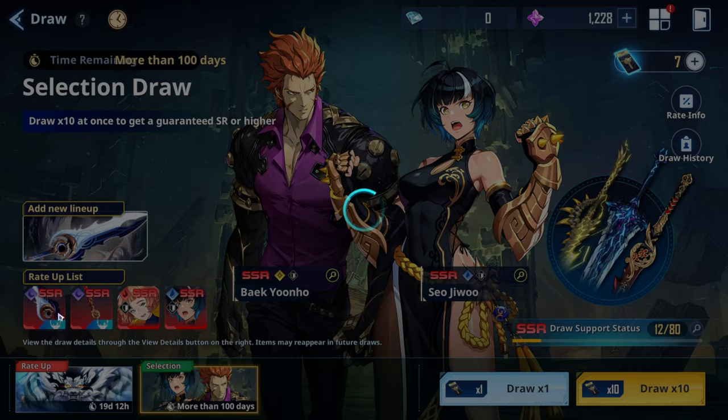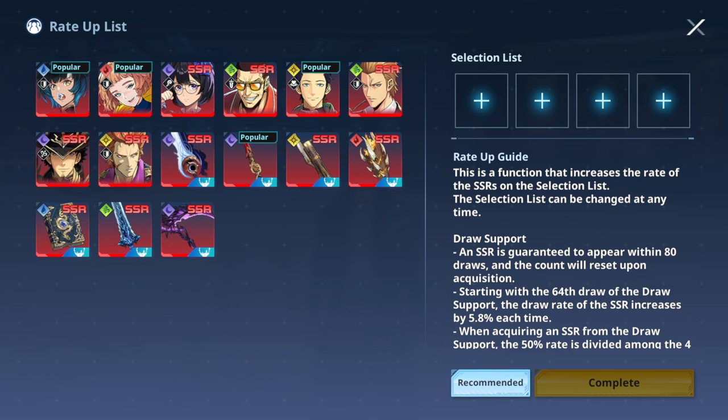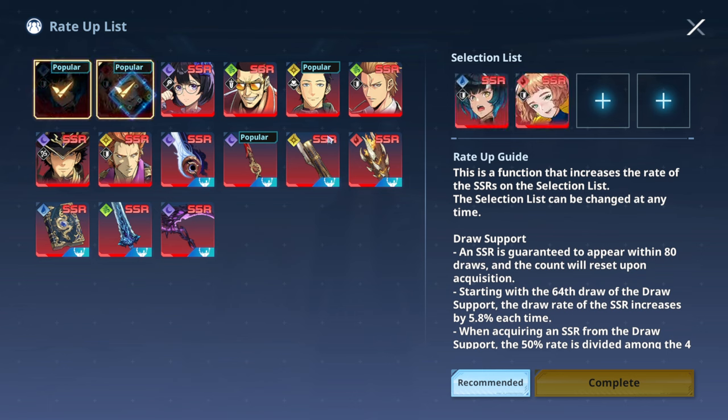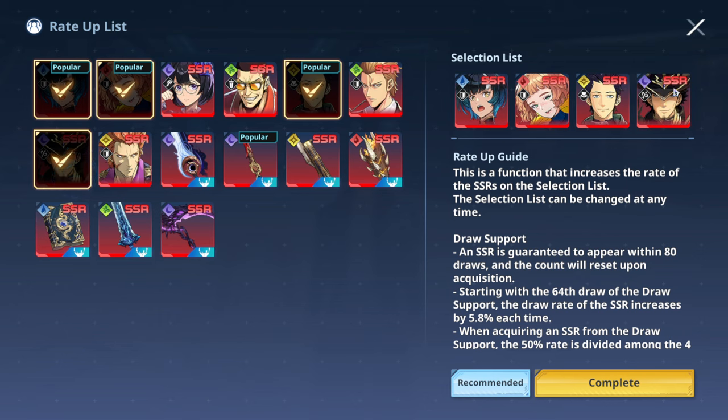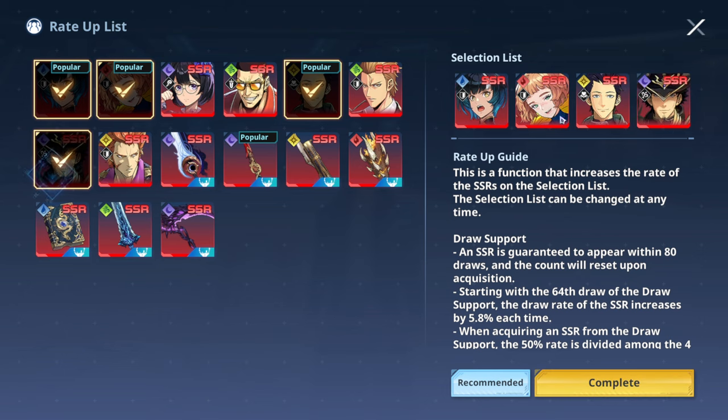Your highest priority is getting Tsar from the radar banner from the get-go — just like in my case with Joy, I needed him immediately. Then if you manage to get Tsar, move to the standard banner and set up your rate-up wish list. The four best characters for global launch are Emma, Min, this bow guy Lim, and Back — Back is especially good early since we don't have a light DPS yet.